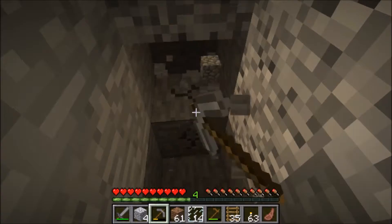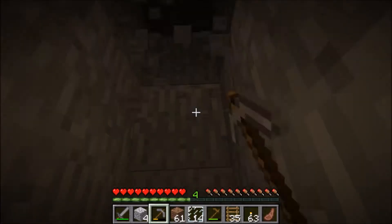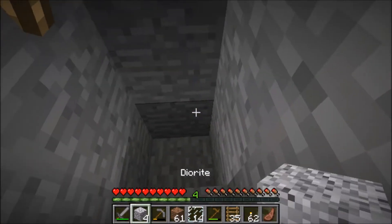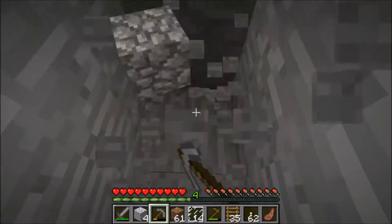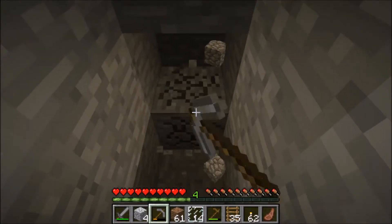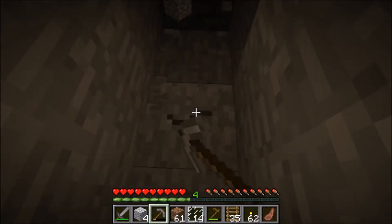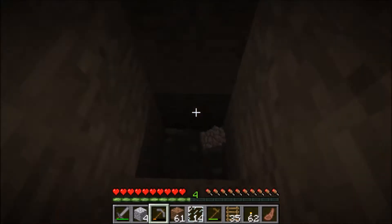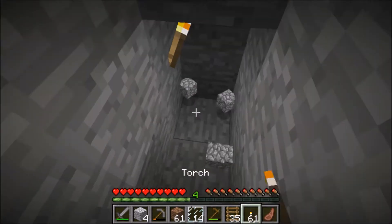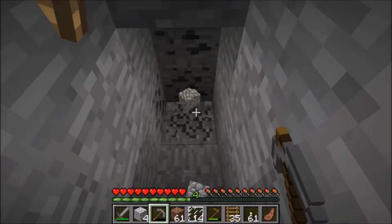So in this video you're now going to see a second way of building down. As we get further away from those mobs the sound will start to disappear. That's always a good thing to do — keep your sound quite high when you are mining because you can usually hear when you're about to encounter something nasty and then you can just avoid it. With the staircase method you just chop out blocks going all the way down, keeping going in the same direction. You need to keep putting torches up as you go because if it gets too dark then baddies can spawn, so you need to keep this area protected.